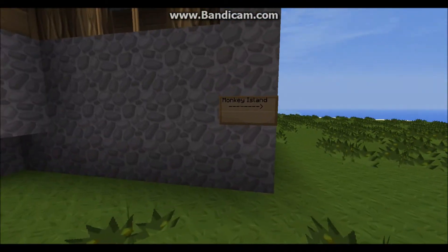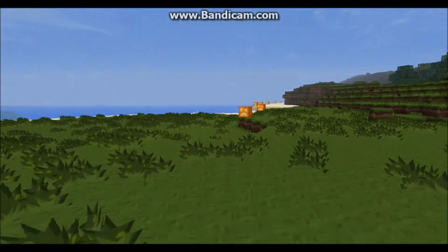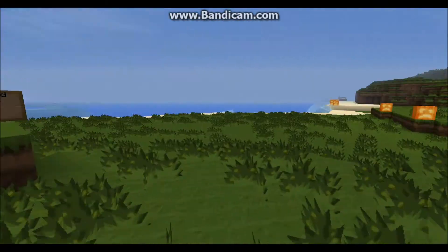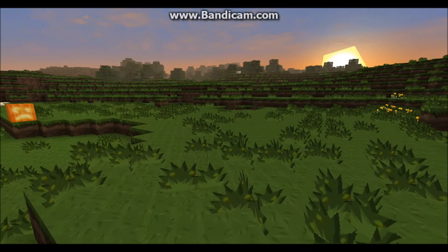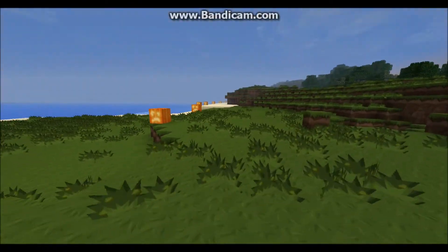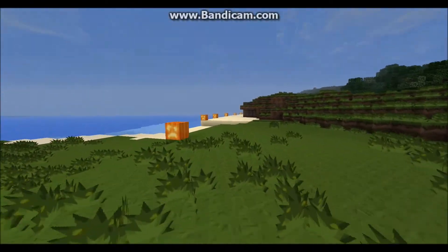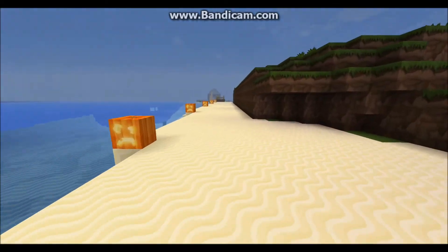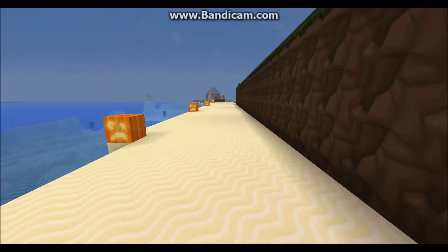As you can see there's a sign here pointing to Monkey Island in this direction, and as soon as you look over in that direction you see a whole bunch of jack-o-lanterns, so it should be quite obvious that that's the direction you need to go in. I'm just going to run because we're running out of time.